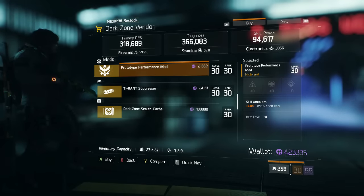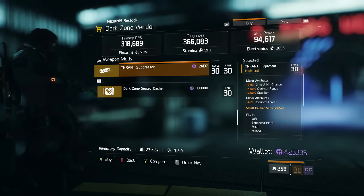In DZ06 West 53rd Street is a prototype performance mod sitting at 6% first aid self-heal — better than the 5% one shown earlier. Given that first aid self-heal received a slight nerf in 1.5, I always try to have at least one of these on most setups, so this is the one I'd recommend getting if you have the Dark Zone funds. There's also a Tyrant Suppressor here with crit hit chance, optimal range, and stability — a really nice roll for SMGs.